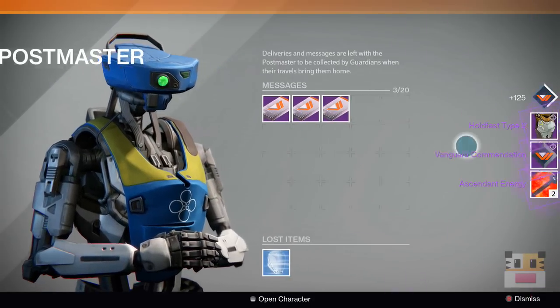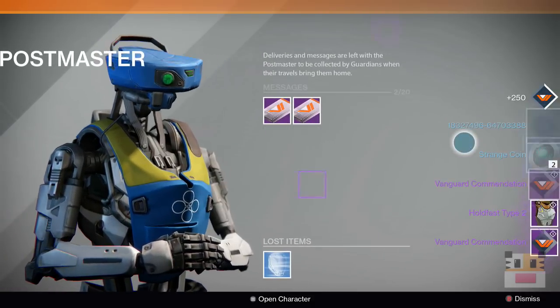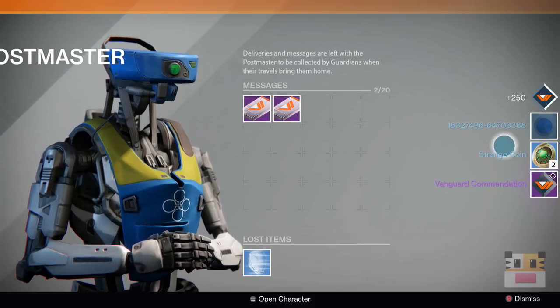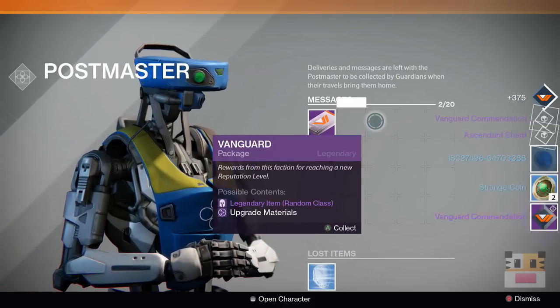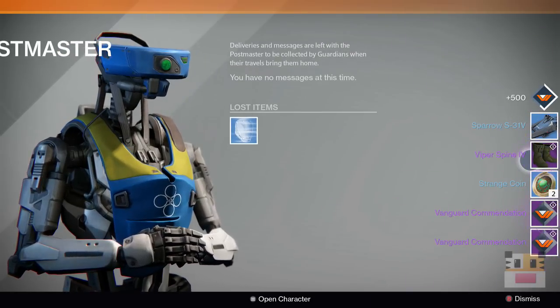Let's move on to the Vanguard packages, see if we can get something. There's a chest piece — is that something new? No, it's not. I already got the Sweden one. Strange coins — that's a shitty one. That's even shittier. Let's see what we get on this one. We got some bow strings.